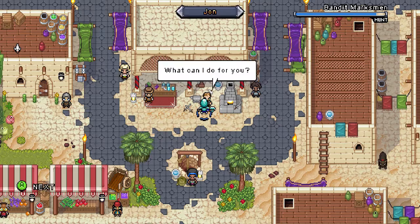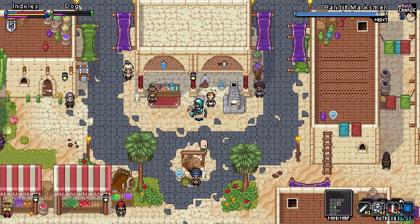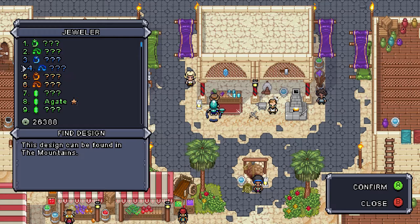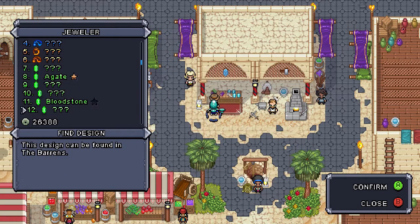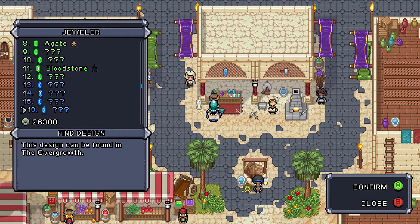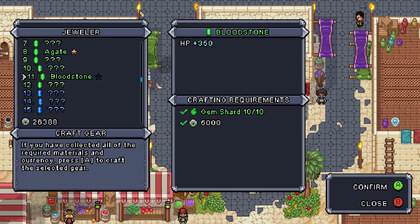Let's craft that. And let's see — what jewelry? We have a whole bunch of jewelry for this. These guys are what the sockets do. So, bloodstone — do we have any others? No, we just have bloodstone. Let's make one of these.